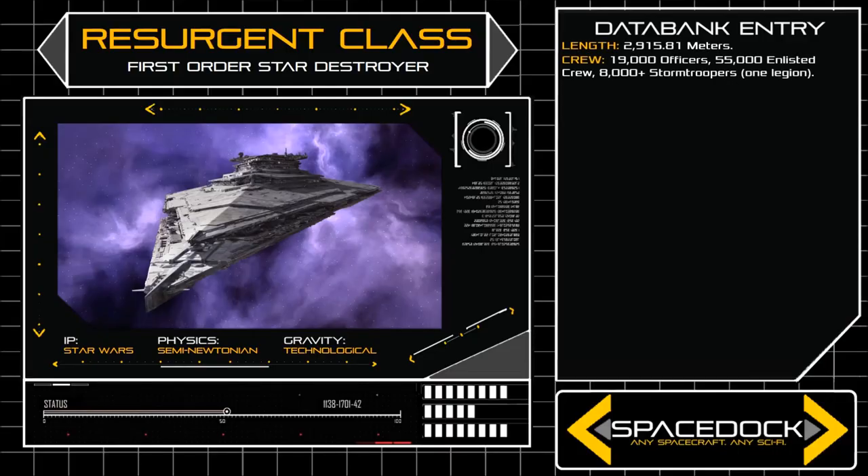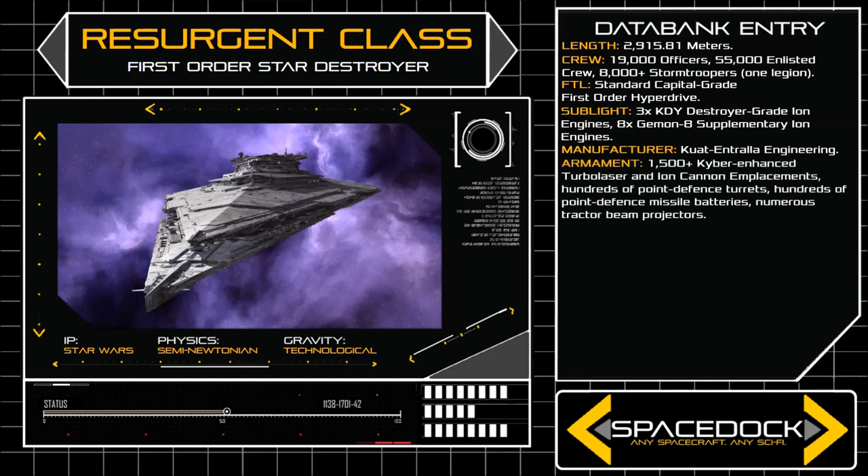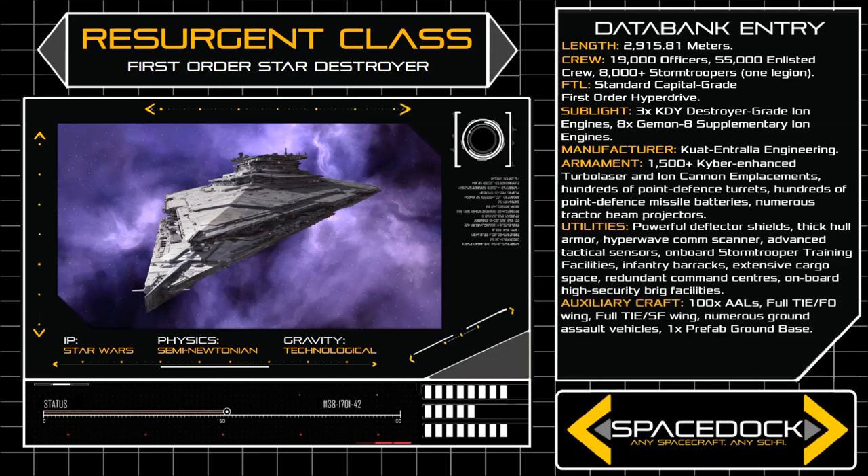At an impressive length of 2,915.81 metres, the Resurgent dwarfs the earlier Imperial Class. The ship's frame is unique but purpose-driven, presenting a layered open area across the bow, braced by structural supports, to create a large and well-protected flight deck for fighter craft.